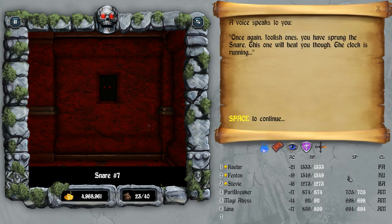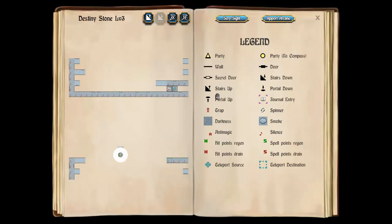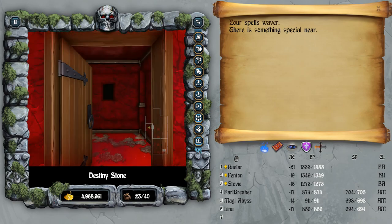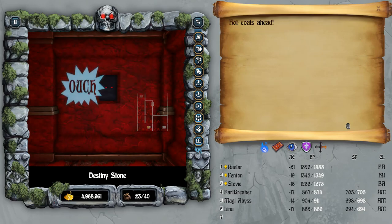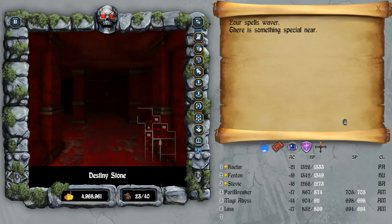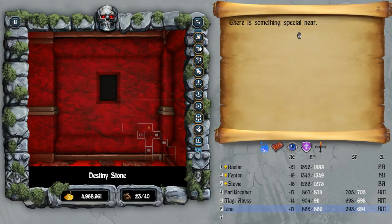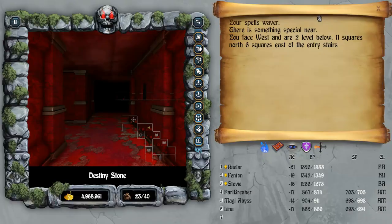The game says: 'Foolish one - this is your last run. Clock's ticking. You've got about 2,000 seconds' - that's about 25-30 minutes to beat the snare. You have to do a lot. First, you go through this door here. I'm going to trigger every teleport in this snare so I can show everybody what to hit and what not to hit. I'll be your human guinea pig for this one.